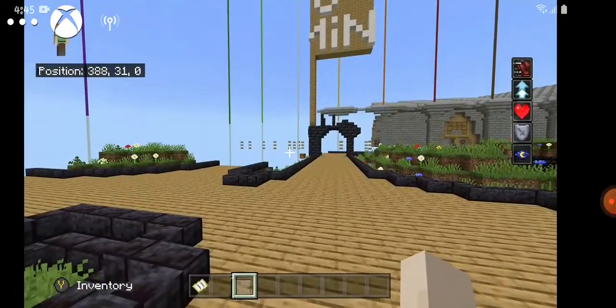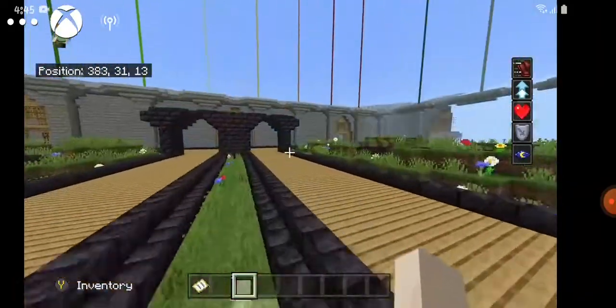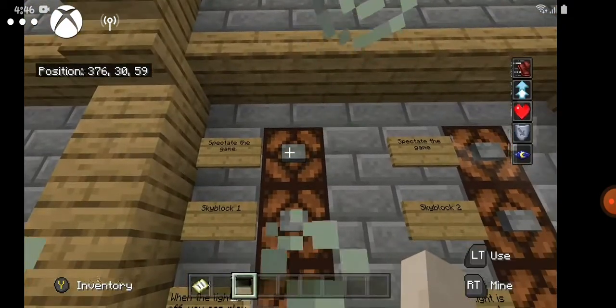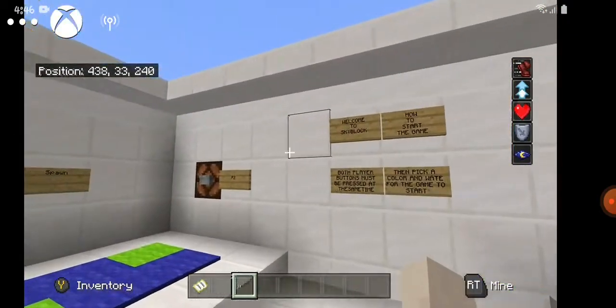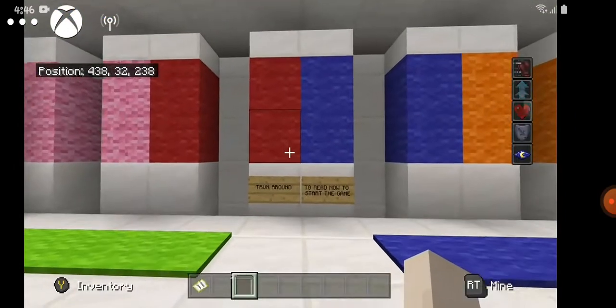If you want to get away, just click the spawn button and you're back at spawn. I'm now going to give you the rundown on how to start every minigame in this world. Every minigame requires two people — you can't start it with one person. It's a two-player game, so what you want to do when you click the actual game button, which is the middle button...